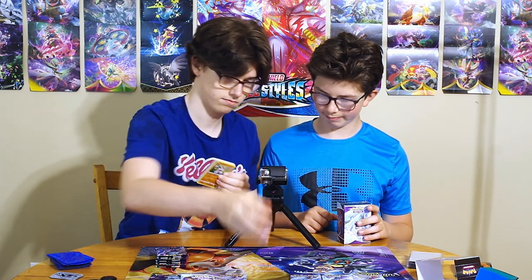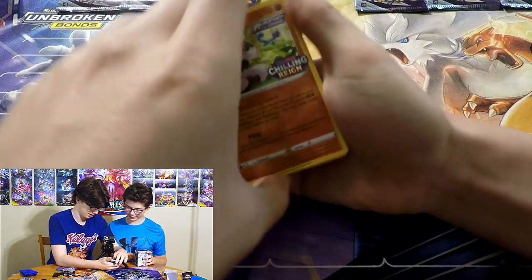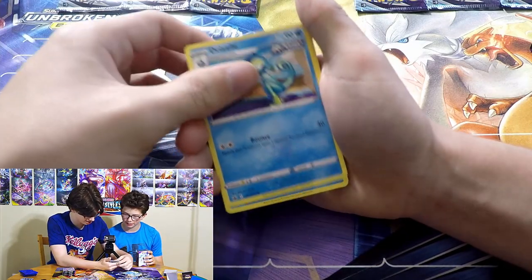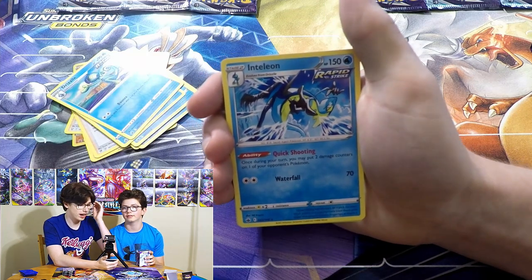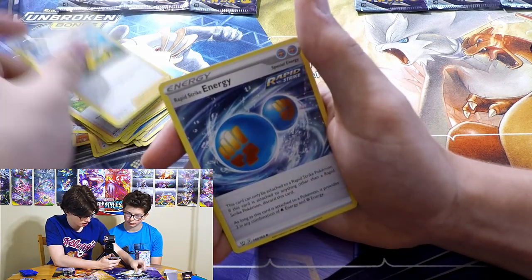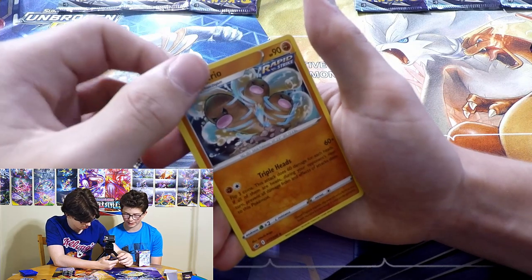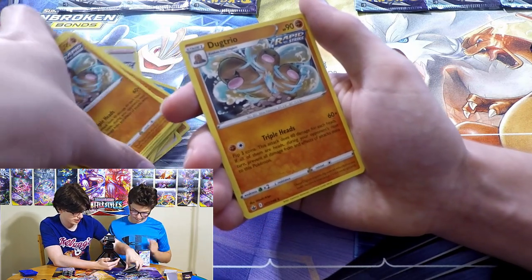Opening the first pack: Passimian, Karina's Focus, Bruno, Sonia, Sobble. I got the Inteleons - Drizzile, and Inteleon! It's the same ability as Decidueye GX, allowing you to put two damage counters on one of your opponent's Pokemon, and I got two of those. Also: Glimwood Tangle, Level Ball, Sonia, another Karina's Focus, Pokekid, Rapid Strike Energy. Then Diglett, Diglett, Diglett, Dugtrio, and Dugtrio. Dugtrio: flip three coins, take 60 damage for each heads - if all are heads, your Pokemon can't be damaged.